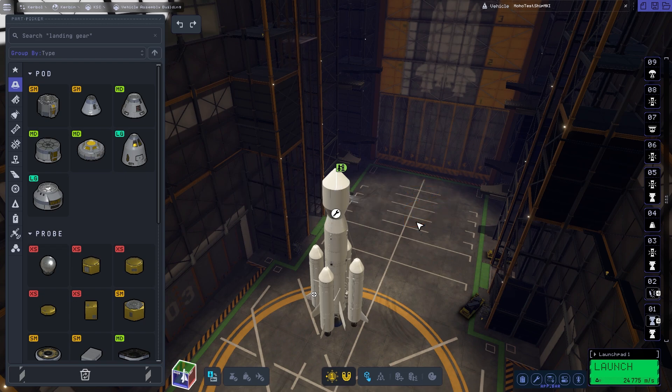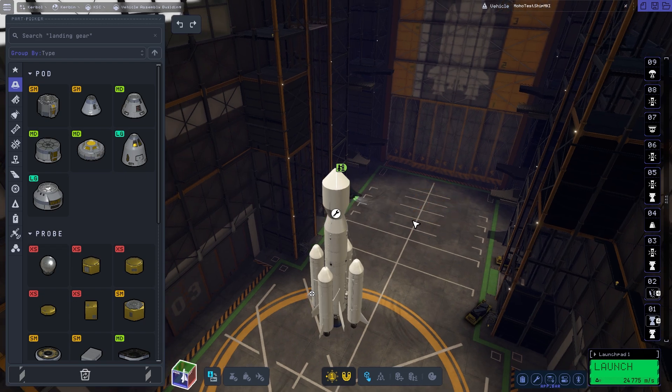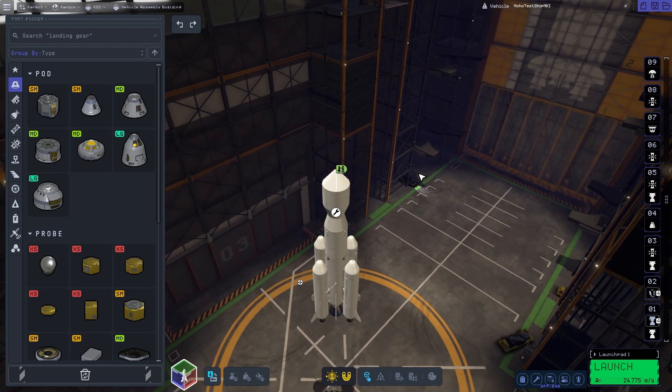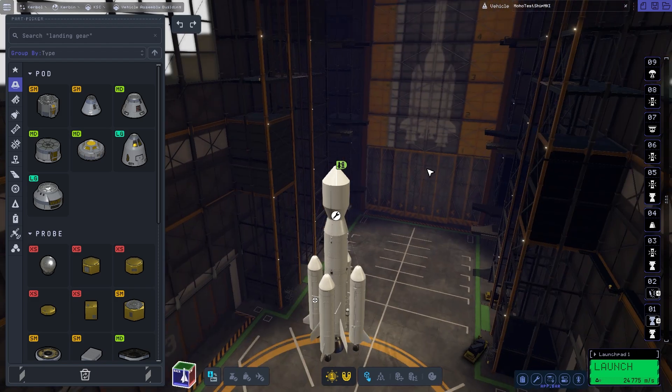Hey everybody, welcome back to Kerbal Space Program 2. Today we are going to try to do the Moho Challenge, which is the equivalent of Mercury. Now there is a problem with Mercury or Moho — it is in a very odd inclination. It's not on a flat plane like most of the planets in the solar system. It has an inclination, so it goes a little bit sideways. That's its orbit path, and it takes a lot of Delta V to just encounter it.